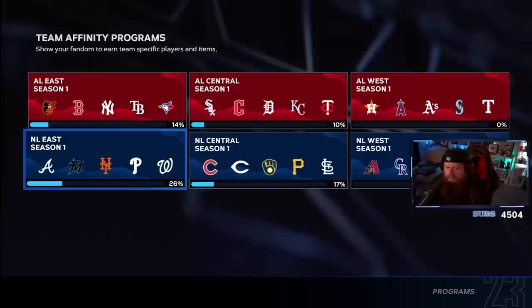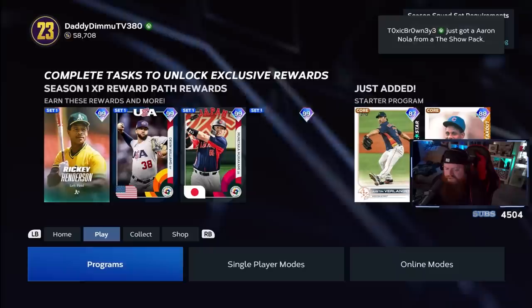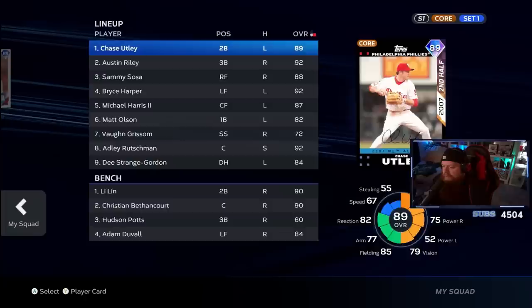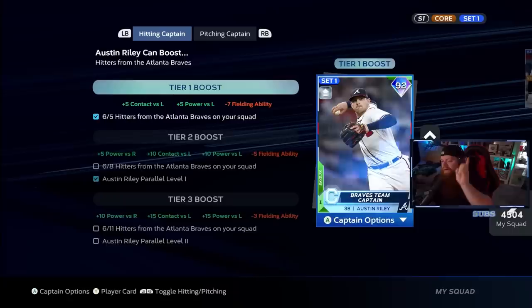I've started the Team Affinity East conquest — not done but I've started it. I've been working on a couple of the team affinities: I've got 14 on AL East, 26 on NL East, 10 on AL Central, 17 NL Central. After you do the moments you can start putting live series cards in your lineup from those divisions to knock out the XP. As a Braves fan I spent about 8,000 stubs on Michael Harris because I'm a homer — and I got Matt Olsen for 900 stubs too.